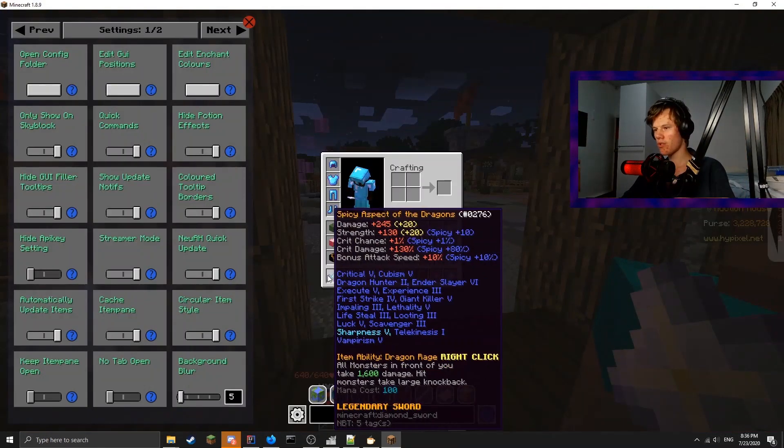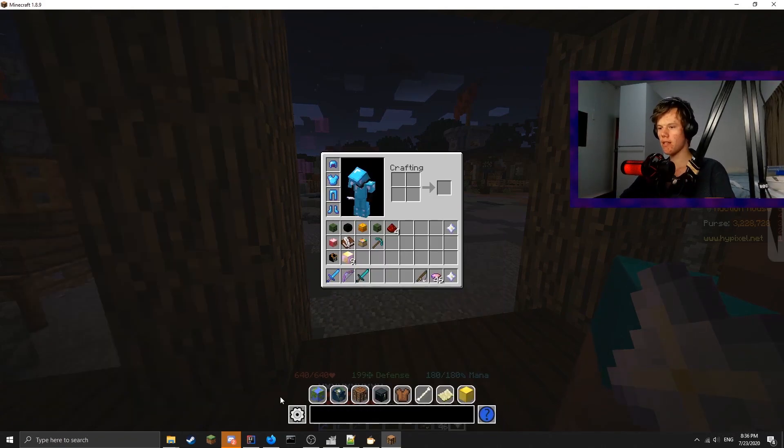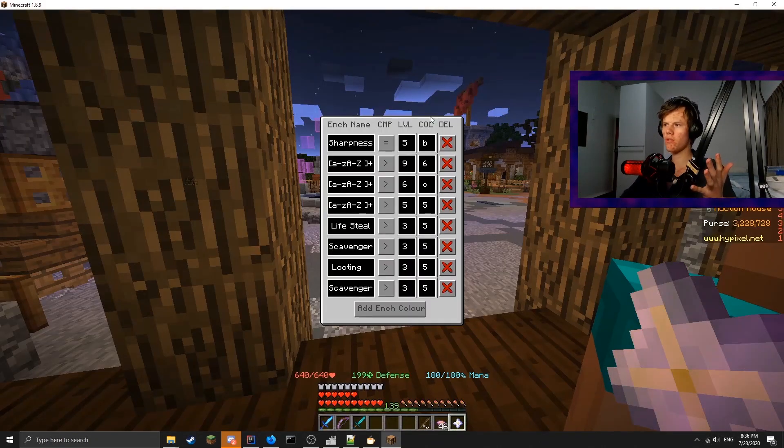And we want to make Sharpness 5 colour B - sure. So now if we look on my sword here, you can see Sharpness 5 gets changed to Aqua. It's fairly straightforward to use.